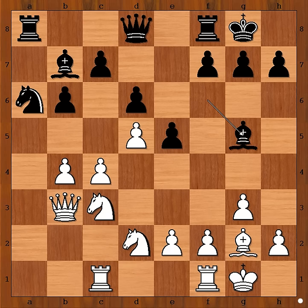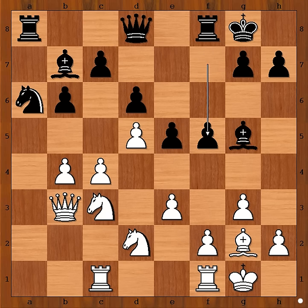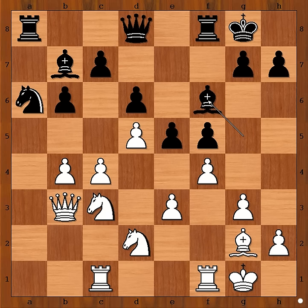The game continued. Bg5 attacking the knight on d2, e3, f5 intending f4. So Nakamura played f4. Black to move. This is a very interesting moment of the game. Eduardo Bonelli played Bf6 — this makes sense, but there was another move, very interesting, and that is Bh6.